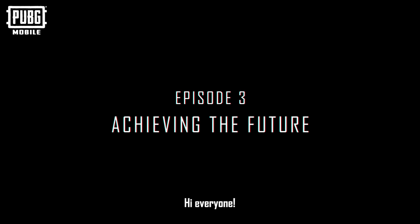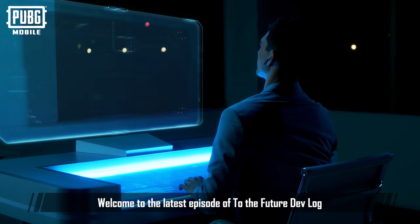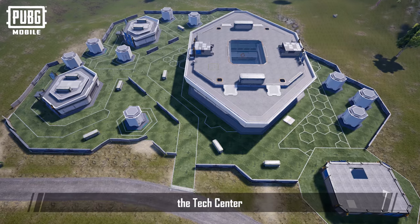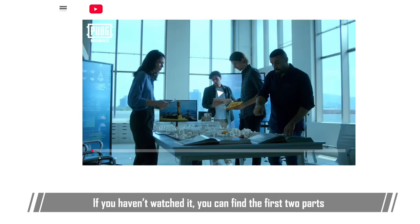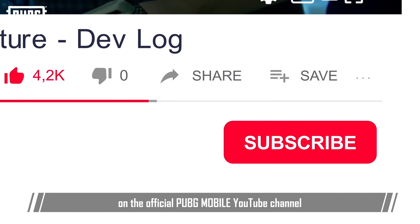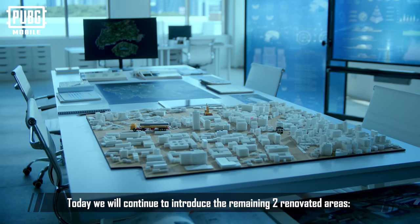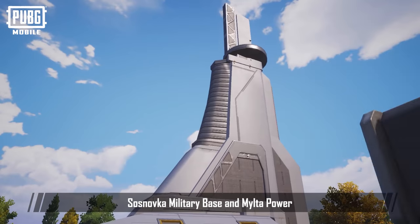Hi everyone, welcome to the latest episode of To the Future Devlog. Last time we introduced the automation of the harbor, the tech center, the logistics agency, and the transit center. If you haven't watched it, you can find the first two parts on the official PUBG Mobile YouTube channel. Don't forget to subscribe. Today we will continue to introduce the remaining two renovated areas: Sosnovka Military Base and Milta Power.